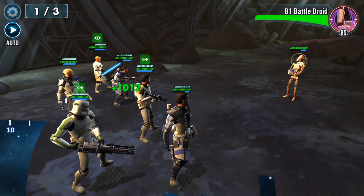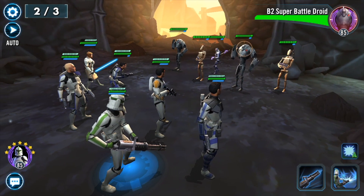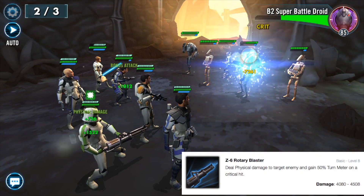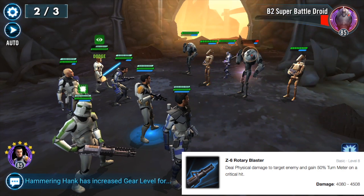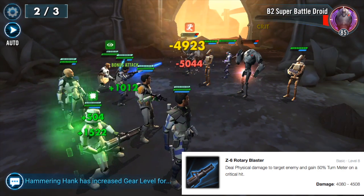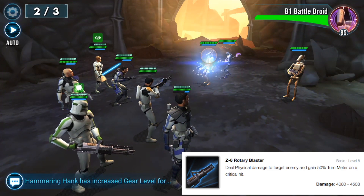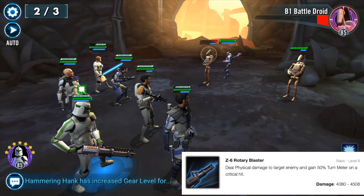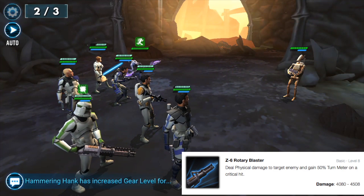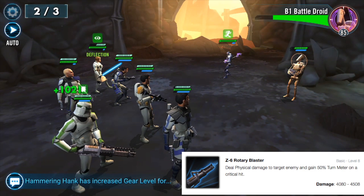Now it is time to talk about his kit. First is the Z6 Rotary Blasters, his basic attack, which deals physical damage to a target enemy and gains 50% turn meter upon a critical hit. It does about 4,080 to 4,508 before considering mods and critical damage. This is kind of a mini HK-47 lead for himself and helps a lot with his speed issues — once he makes his first critical hit, the ball starts rolling and he attacks much more frequently.